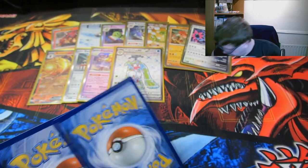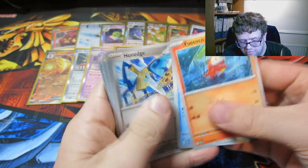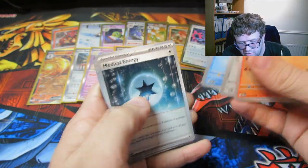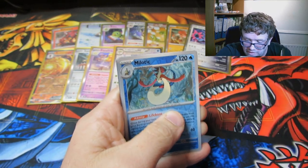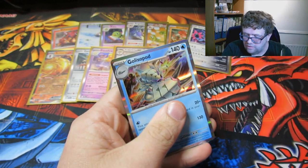It's getting a bit full in my box — don't say that very often, don't say that at all. We have a Fuecoco, a Snorunt, a Honedge, a Horsea, Medical Energy, a Stinny, a Gliscor, a Reverse Milotic — which is a nice looking one — a Tatsugiri, and a Gliscor.